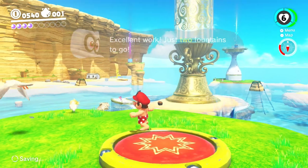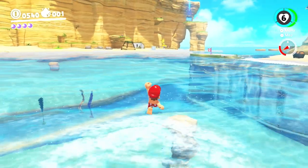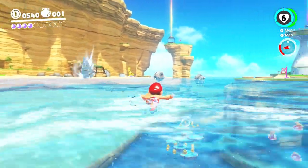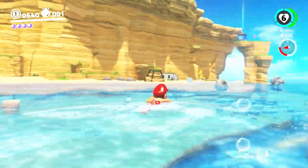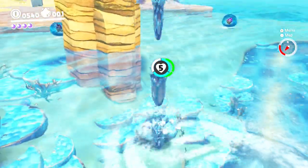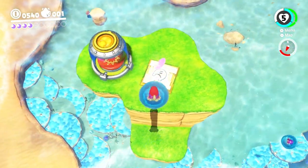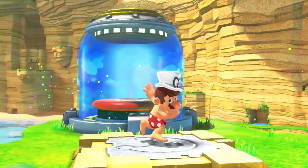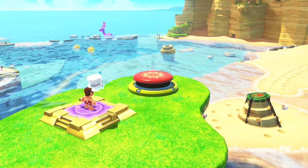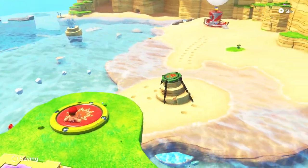The one up there is probably the easiest because you literally just need a Gushing and shoot your way up there. Actually I don't know - that one might be easiest because it has the balls and stuff. Oh my god that almost hit me! Give me your Gushing abilities. Heck yeah, nice health - third switch has been pressed!